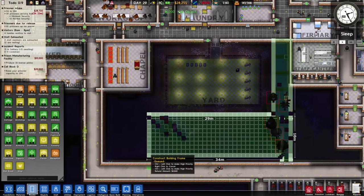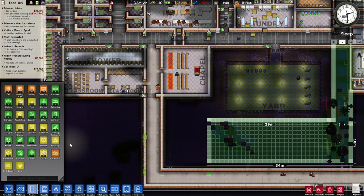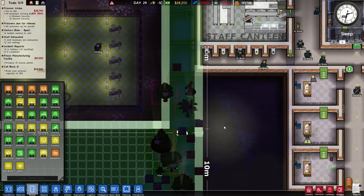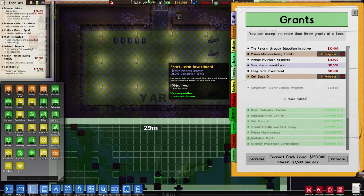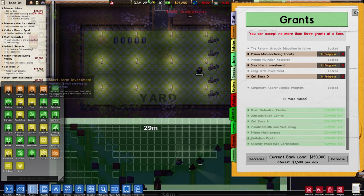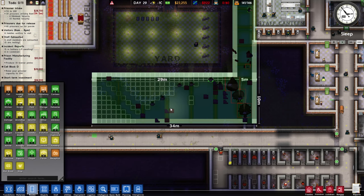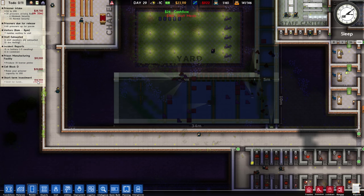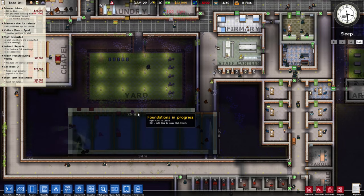There's also still a mail room and a shop we'd want to build at some point, but for now we have to deal with this influx of prisoners. A short-term investment sounds good — how long does that last? Wait for funds, 71 hours. We just put $5,000 into that and hopefully we won't need that money for too long.